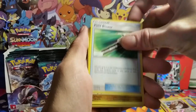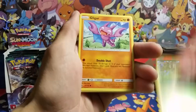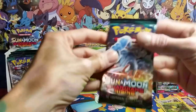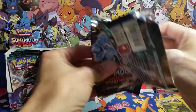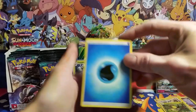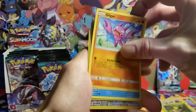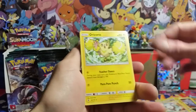Psychic energy, Field Blower. There's the Hakamo-o — so it is Comfey for sure. Gligar, a little angel dude, Patrat, Litwick. Reverse Bellsprout and a Swellow rare non-holo. There are so many good cards to get in this set. Another Hakamo-o, Oricorio, Mallow, Clefairy, Litwick, Gligar, Vanillite, Mudbray. A reverse Castform and an Oricorio rare non-holo.